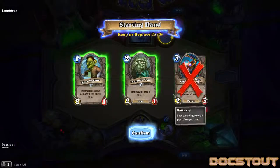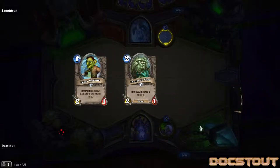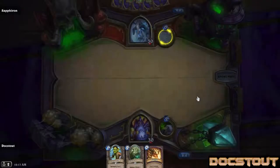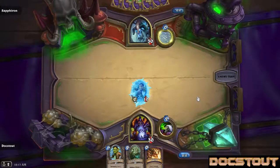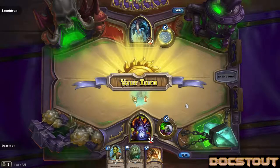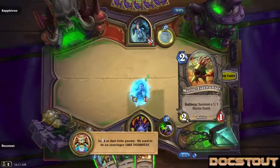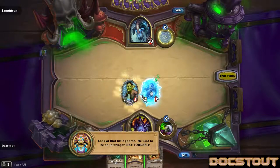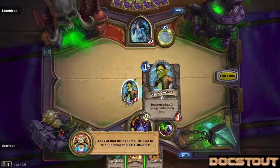Cold Lightseer does not seem to be helpful. We'll try with a Leper Gnome, an Iron Beak Owl, and a Soul Fire. Look at that little gnome! He used to be an interloper like yourself. So he gets two gnomes: Frozen Champion and the Leper Gnome.